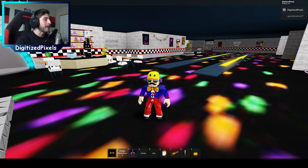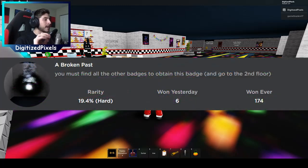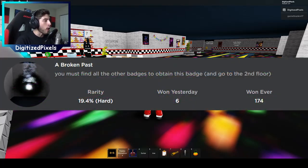The first badge I'll be showing you today is going to be called A Broken Past. It says you must find all the other badges to obtain this badge, and go to the second floor.